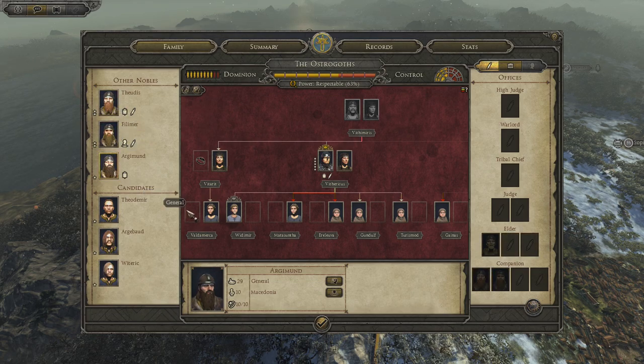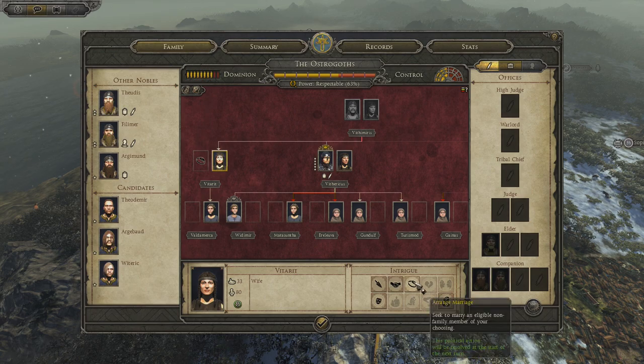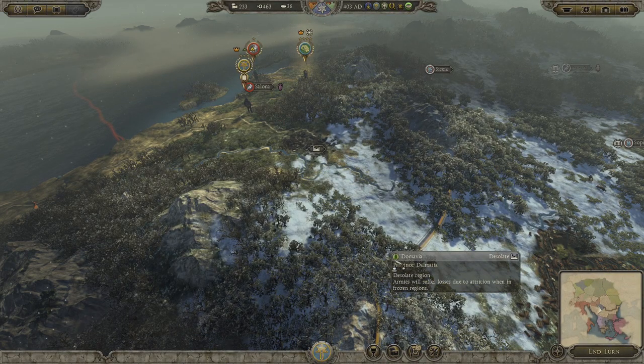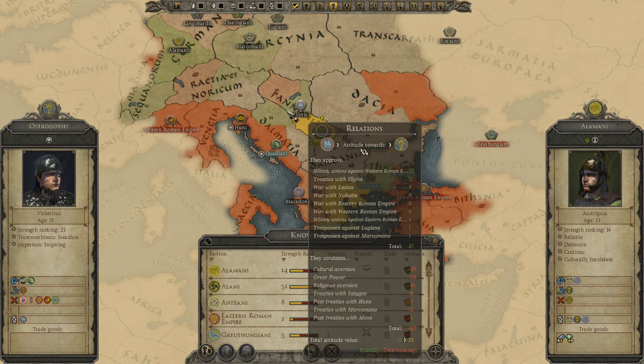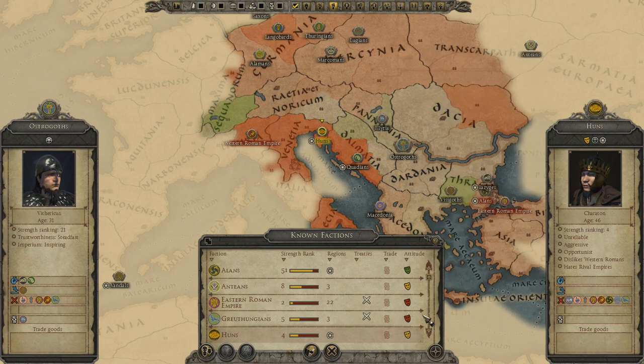I wonder if all these characters are married — they need influence. He's already married, he's already married, he's already married — I can't even check properly. Diplomacy-wise, the Huns are attacking over there and I'm deteriorating relations with them, probably because they had raided me. Personally I don't care, but the game cares and flags it as something bad. I can't trade with anyone else right now.